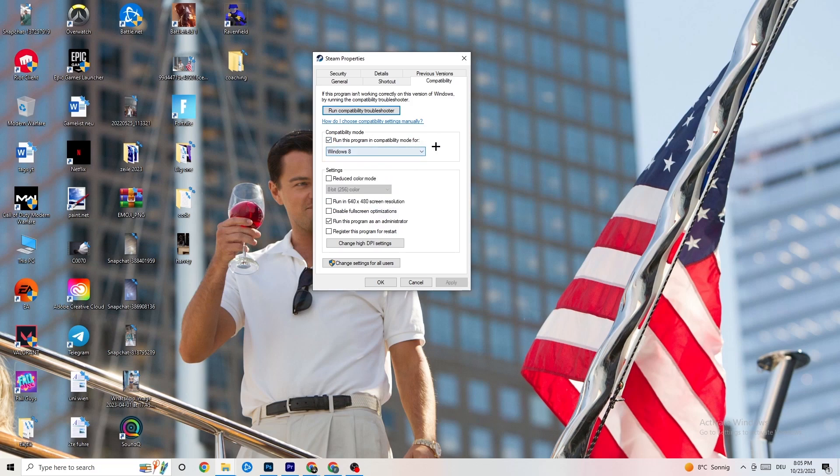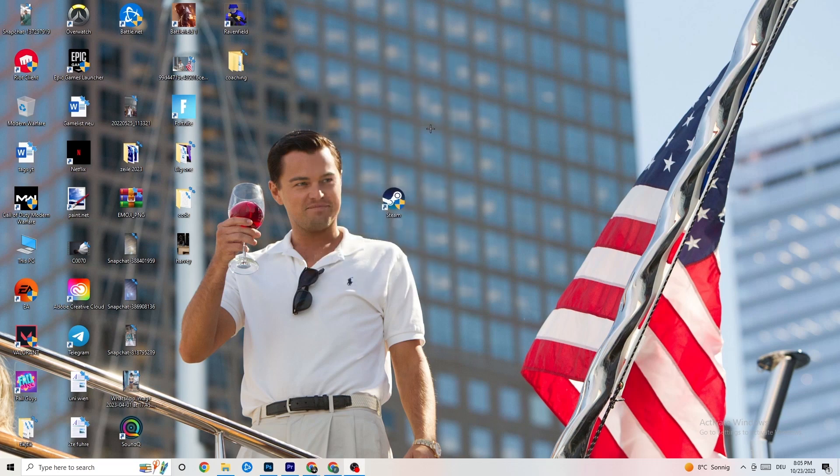Enable 'Run this program in compatibility mode' and select the latest Windows version you have. Then disable 'Reduce color mode,' disable 'Run in 640x480 screen resolution,' disable 'Disable full screen optimizations,' and enable 'Run this program as an administrator.' Hit Apply and OK, then restart your PC. You'll see the administrator symbol on it and it will launch as administrator every time, helping reduce crashing issues.